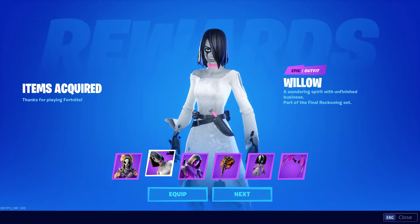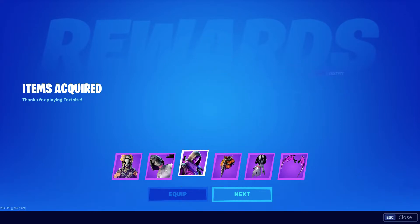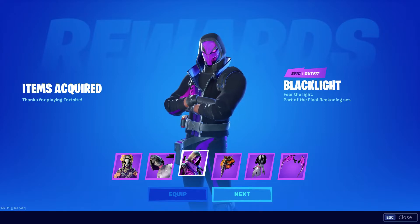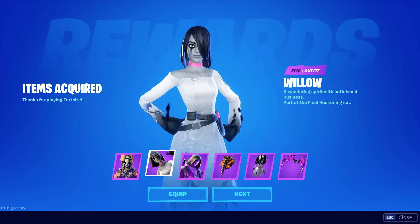We also have our third skin, the Black Light — 'fear the light' — part of the Final Reckoning set. He has two different styles: one where he glows a little bit more and one where he glows a little bit less. And then Willow has a doll head you can put on top of her, so kind of weird, kind of cool — but to each their own.